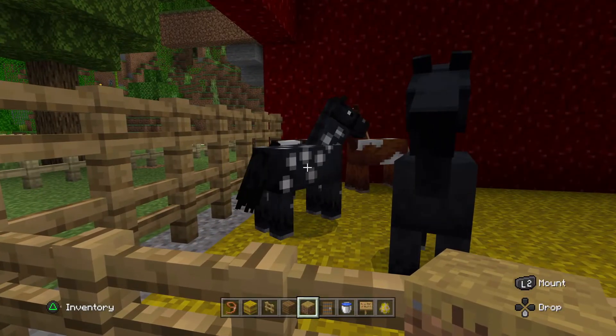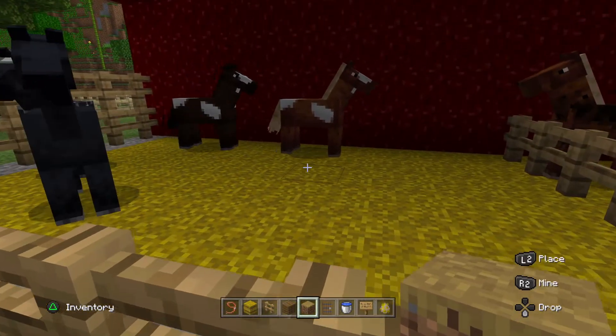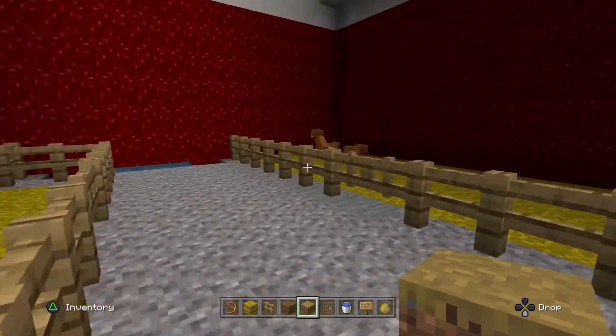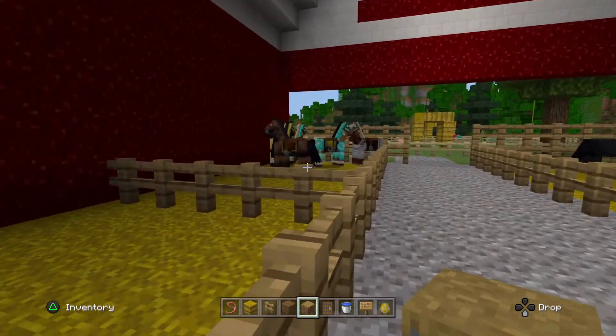If we head on into the barn, these are the newest horses I have spawned in the game, so they're in here. These are the family. These are the foxes that I spawned, and I also have some in my house going around.